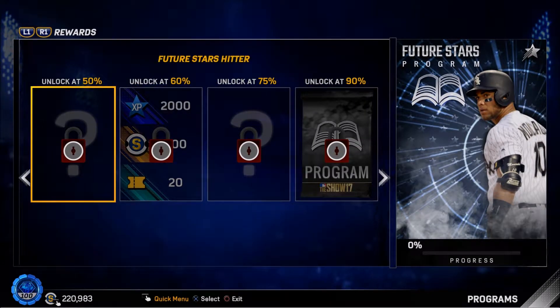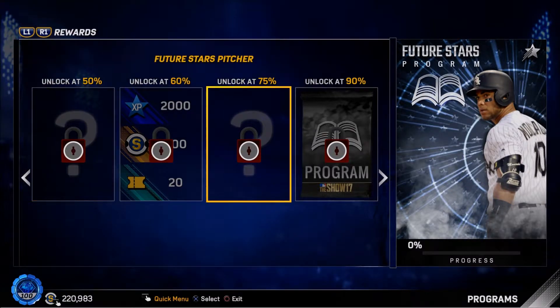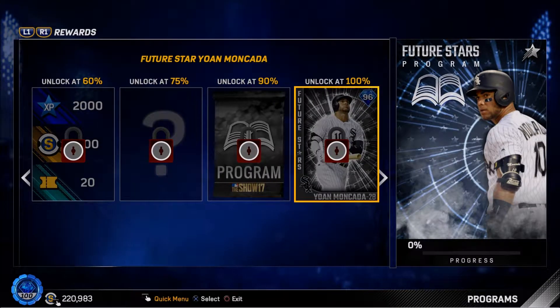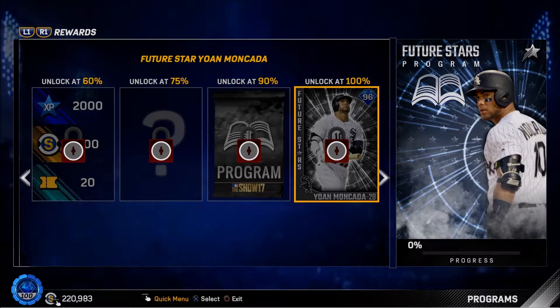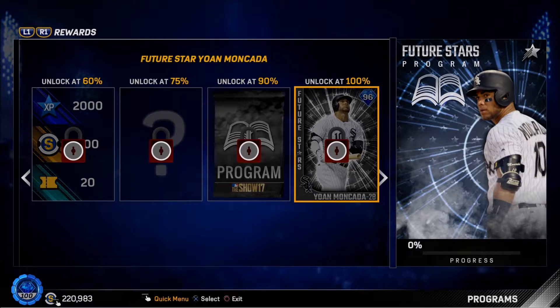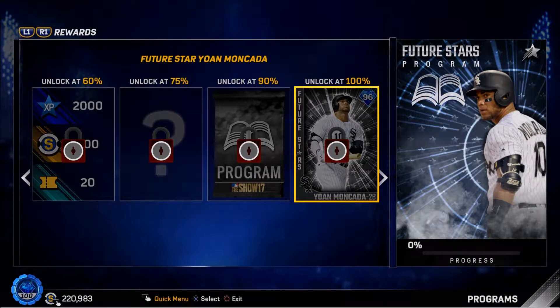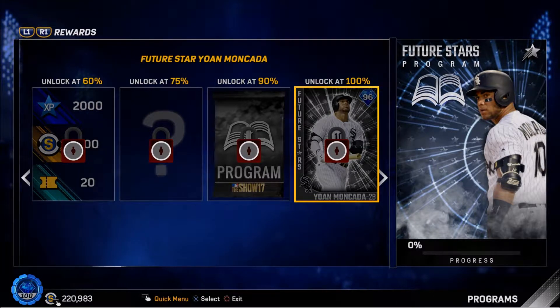Looking at the rewards: at 50% you get a Future Stars hitter, at 75% a Future Stars pitcher, and at 100% you get the 96 Yamamoto card. I don't know what his stats look like yet — they may not have released that info — but it should be interesting.